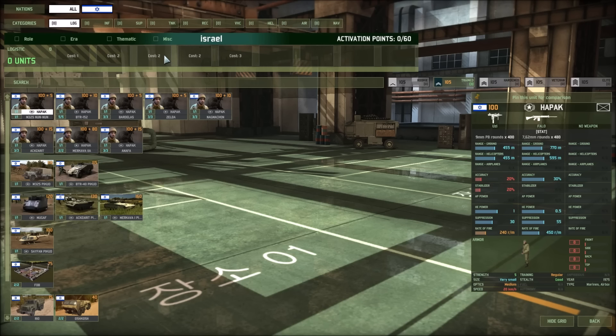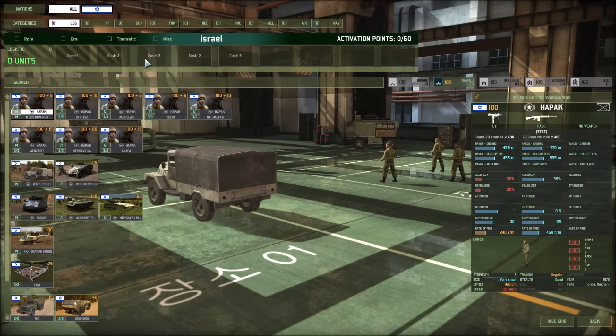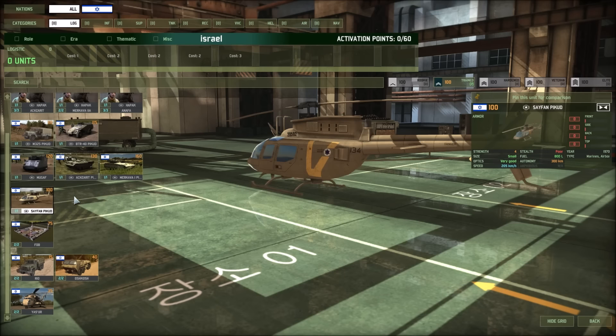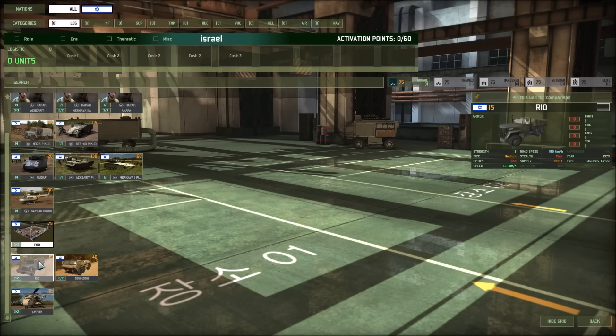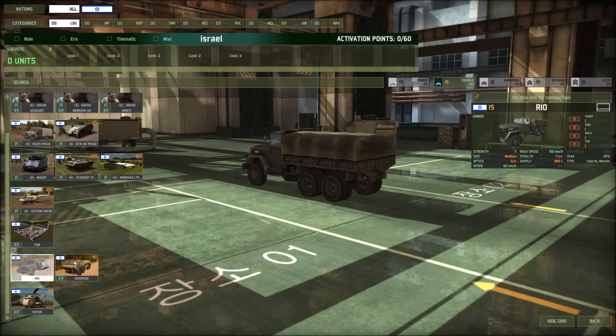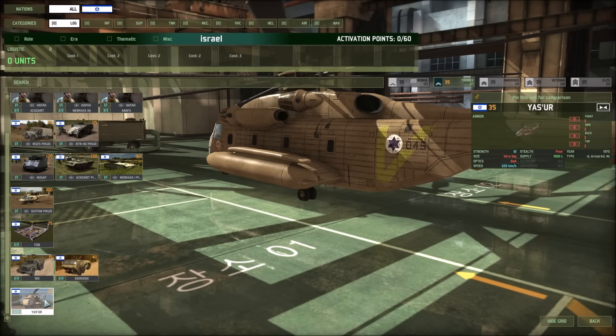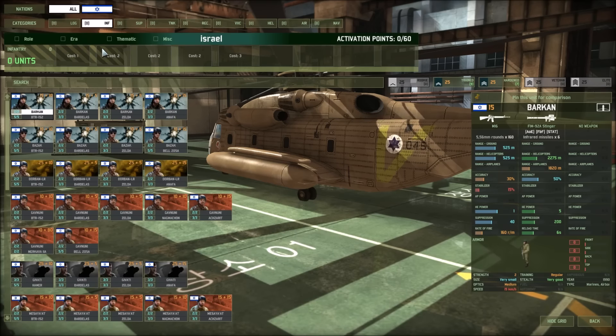I'm going to check out the units here, see what they got, anything exciting, and just the usual CVs. There's a Chopper CV for $100, good old FOB. They have the Rio at $800 supply, the Oshkosh at $2400 — basically like a Hemet — and the Yessir at $1500 supply. Now let's check out the infantry.